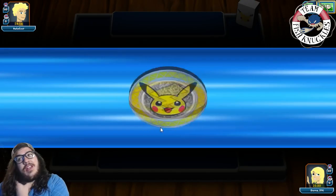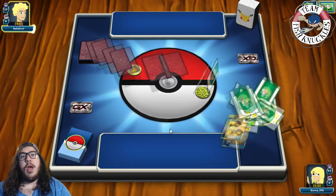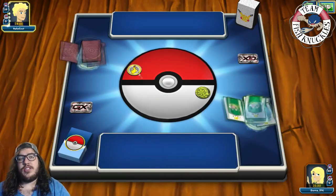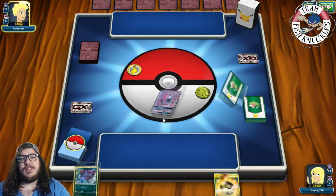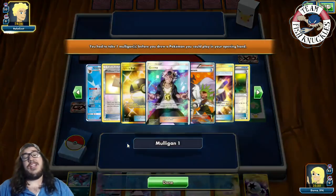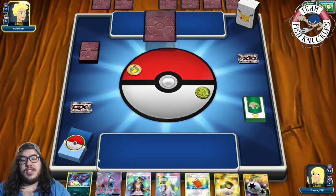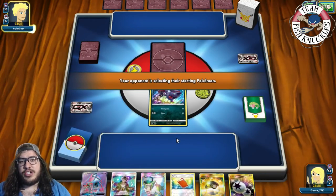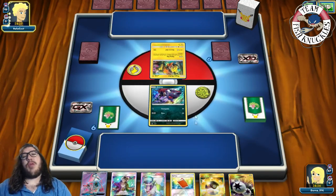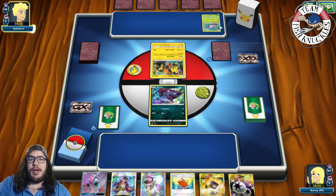We get a mulligan and the opponent goes first — they'll have access to Tapu Lele and Bridgette. It turns out they're playing a Gliscor Pod Zorark deck, which will definitely be one of the biggest decks at Charlotte. The problem is they'll use Tapu Lele first and get their abilities on board. We see a Grassroots going into Windpod.